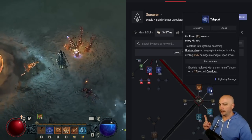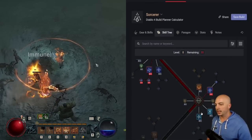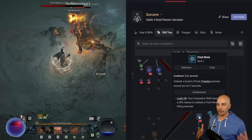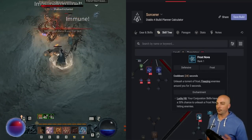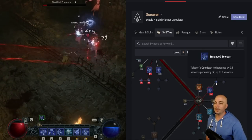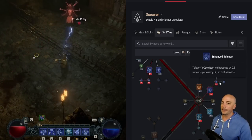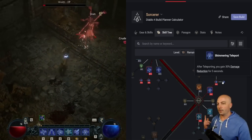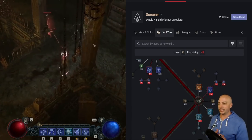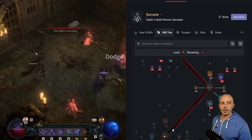As soon as you can, get Teleport — it really helps you move around. For safety, grab Frost Nova: it unleashes a torrent of frost, freezing enemies around you for 3 seconds. Teleport in, cast Frost Nova, and since you're teleporting into enemies, Teleport's cooldown is reduced by half a second for each enemy hit, up to 3 seconds — so instead of 11 seconds it can come down to 8. Then grab Shimmering Teleport for 30% damage reduction for 5 seconds.